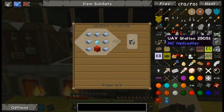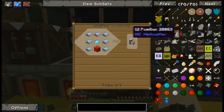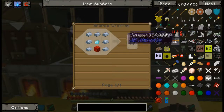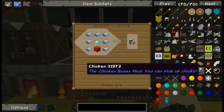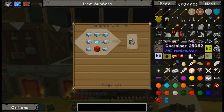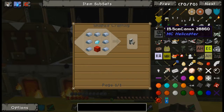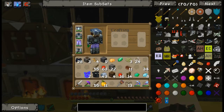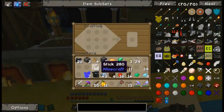A UAV station! Nice — UAV online. Oh my God, this is insane. Coming in for a landing on the Osprey. I'm definitely going to have to build a hangar and a landing platform for things.